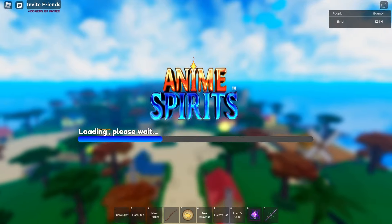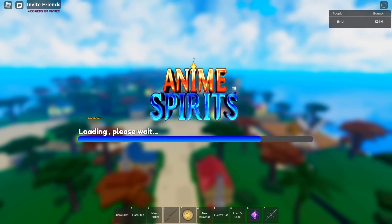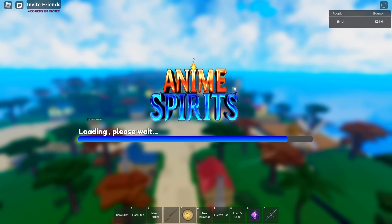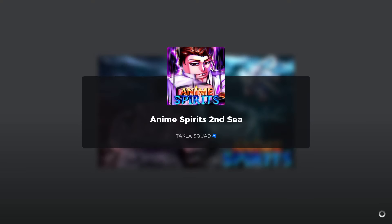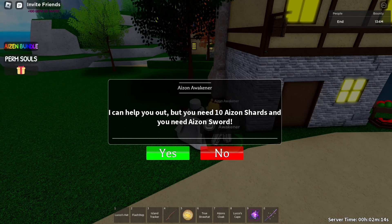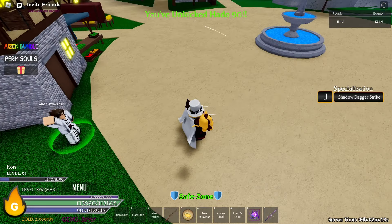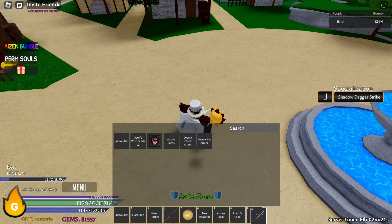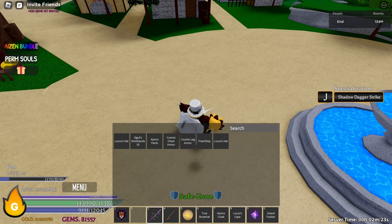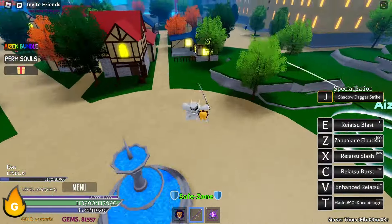Finally we just got our 10th shard — thank god! Now we can evolve our Aizen Sword and finally do a showcase. The NPC confirms we need 10 Eyes and Shards plus the Sword — boom, you've unlocked Hato 90! Let's move our swords into the first slot. Alright, let's begin our showcase.